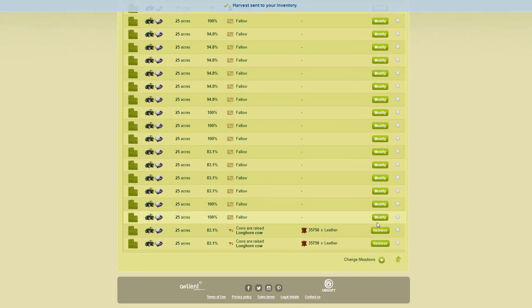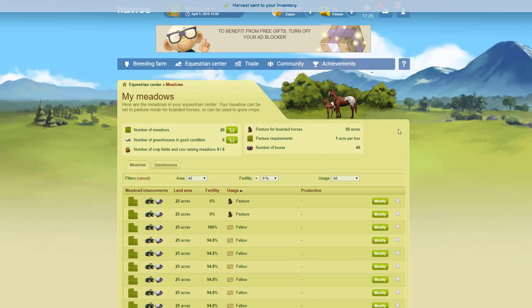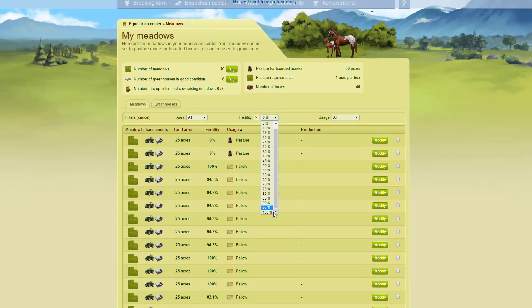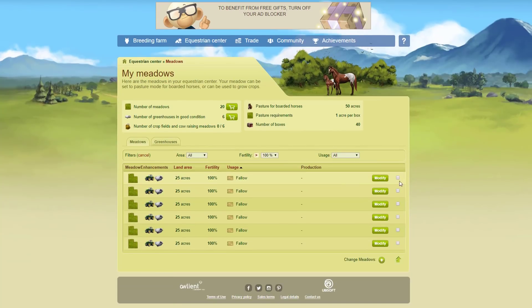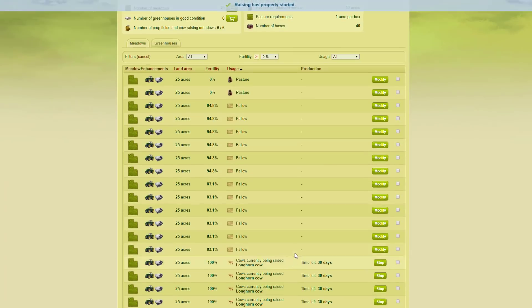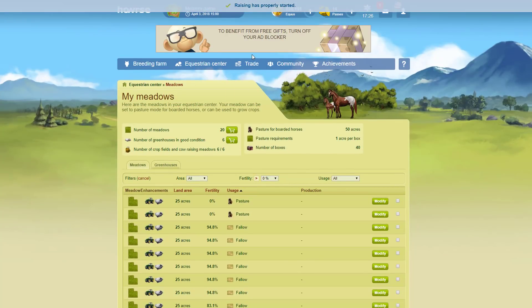You can only put in a maximum of six meadows at a time, so I'll retrieve all those and then put in more again. I've got six — I'll click edit and raising cattle, and I'm going to go with longhorn. You can go with Bradford but you don't get as much leather. Longhorn does cost a bit more but I think it's worth it, so those are going in for another 30 days.